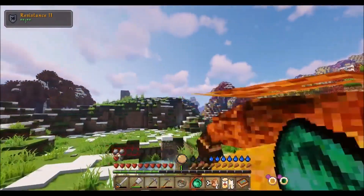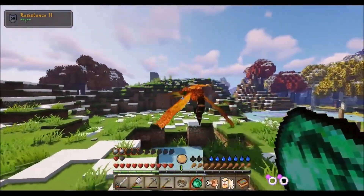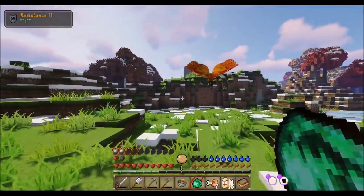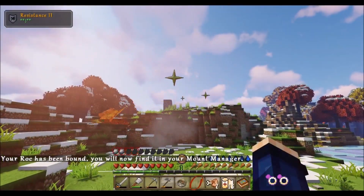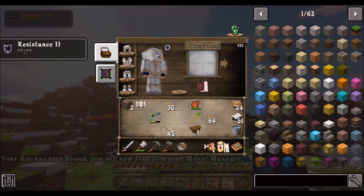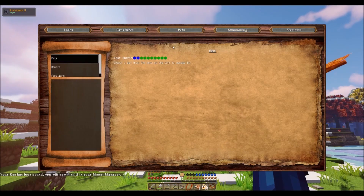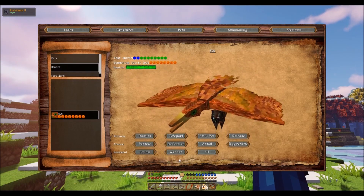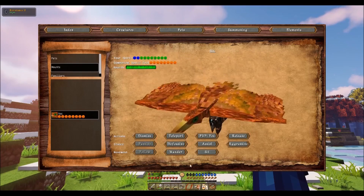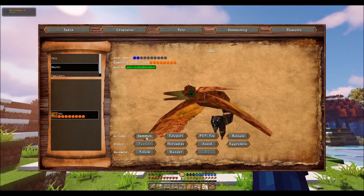Come here! Gotcha! Okay, let's see. Bestiary, summoning, no pets, mounts, rock. Alright, we'll do passive, sit, and dismiss for a moment.